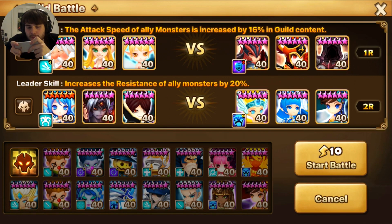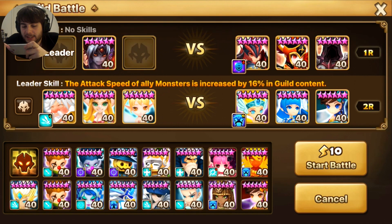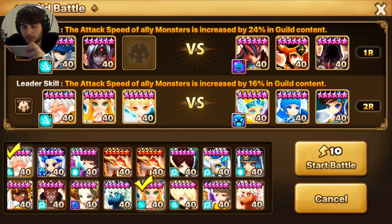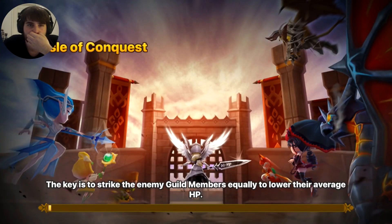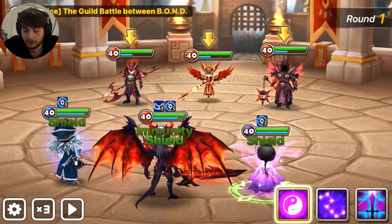I want to take that bottom team. For this one, we're going to go for a cleave. I'm going to bring Wound Cell and let's just see how much damage he can do whilst cleaving — that's going to be nice to see. The reason I brought Wound Cell is because he's an HP tank.